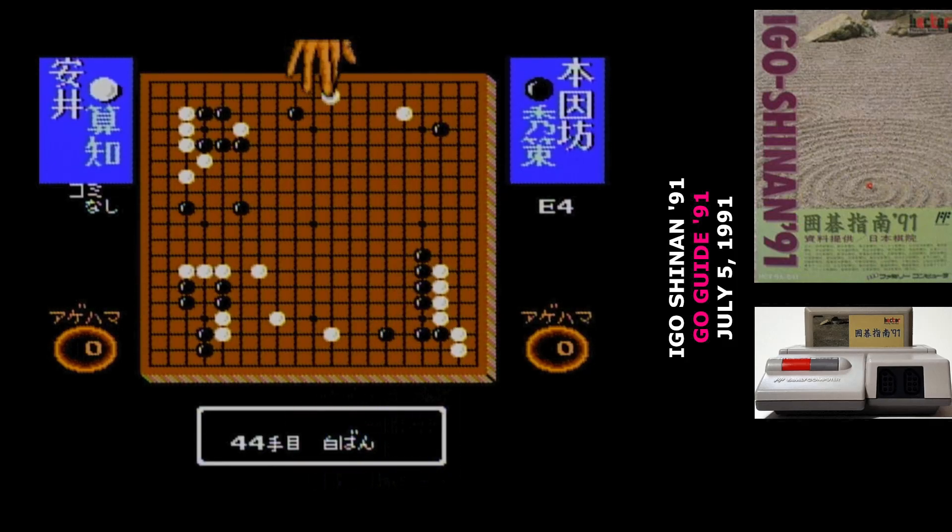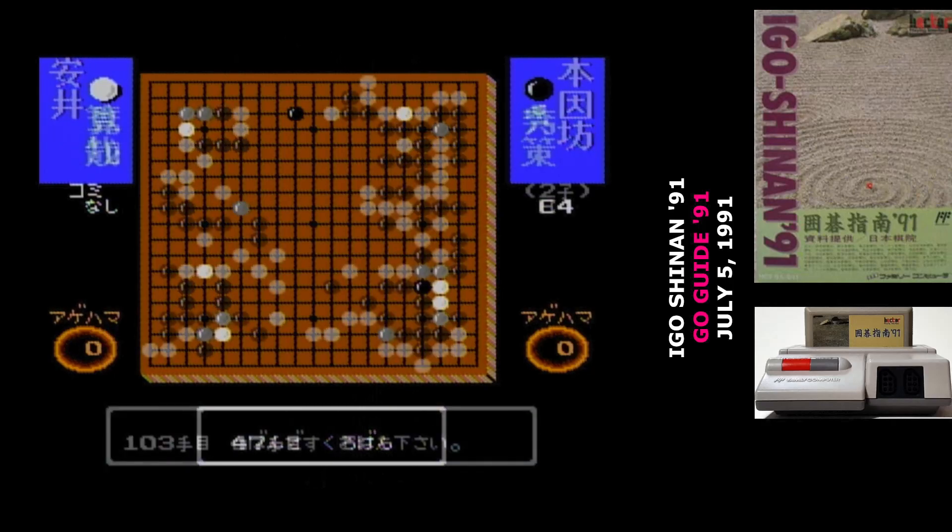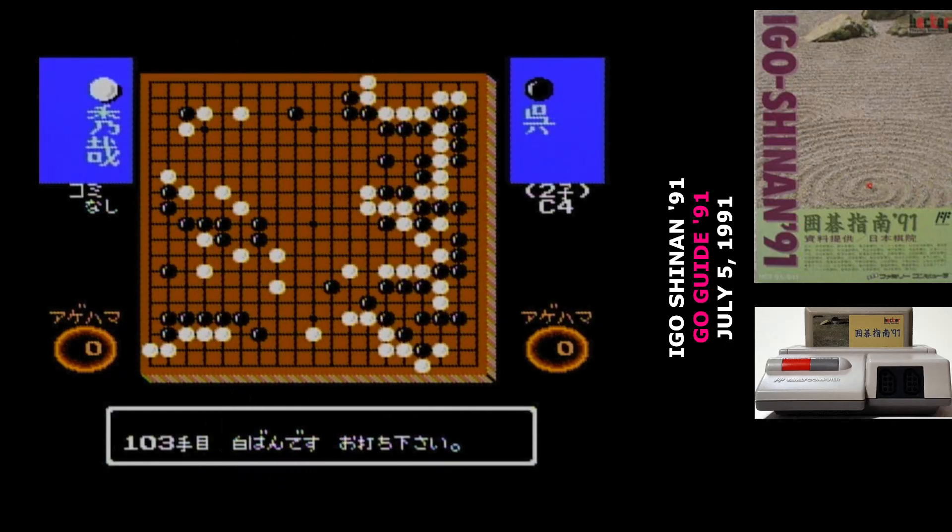The default mode just plays the game out — you don't have any interaction with it. The second mode pauses between each turn so you have to hit A to continue. It's the third mode that's the real heart of the game: after the initial few turns, you're given a few different options and quizzed about which move should be played. You're given a score at the end, and it's not just getting the position correct — the wrong answers are also weighted, so a move that's good but not the best will still get you some points. The final mode removes the guard rail of selecting from a few options, and you have to pick from all the spots on the board which move would be best.